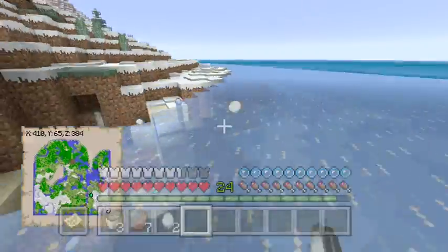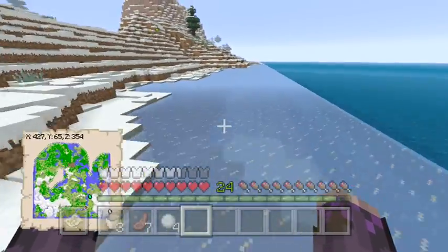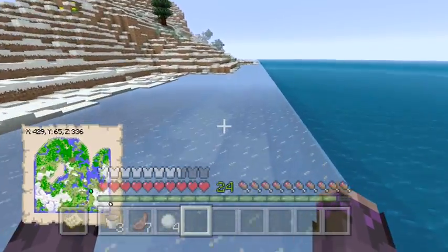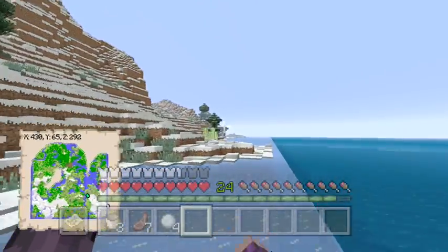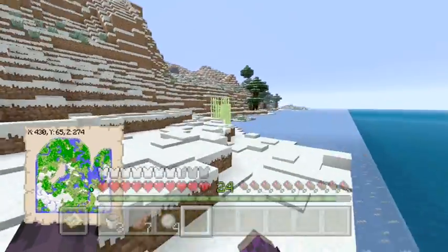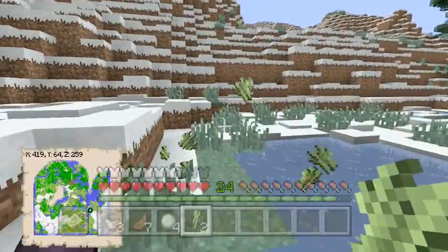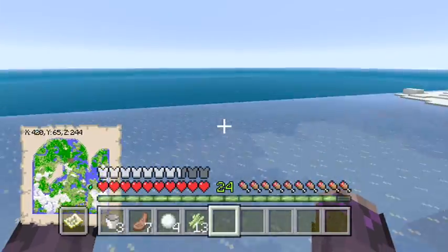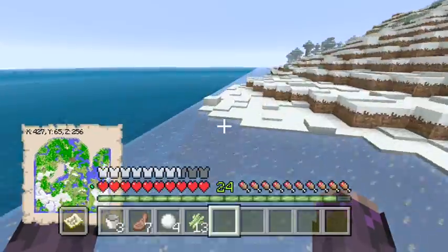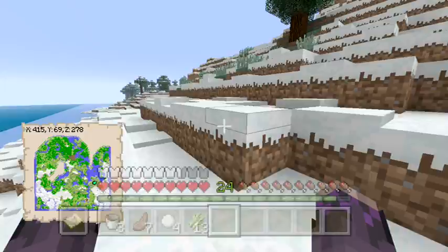Oh whoa, that scared me - I thought we fell into a cave or something. Oh look, there's some sugarcane right there! That's quite a bit too. All right, we went ahead and got our sugarcane - that's very good. So we have one of the ingredients.